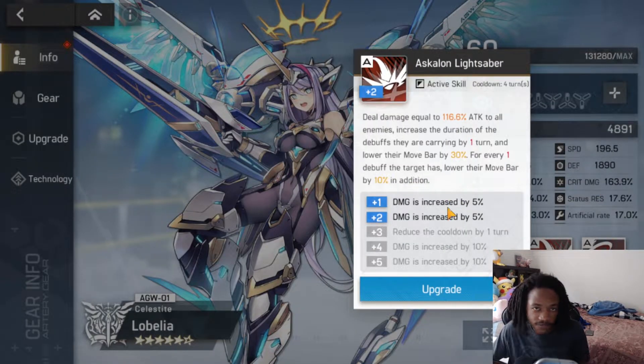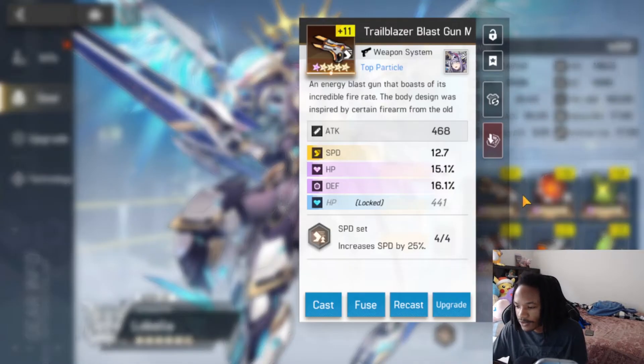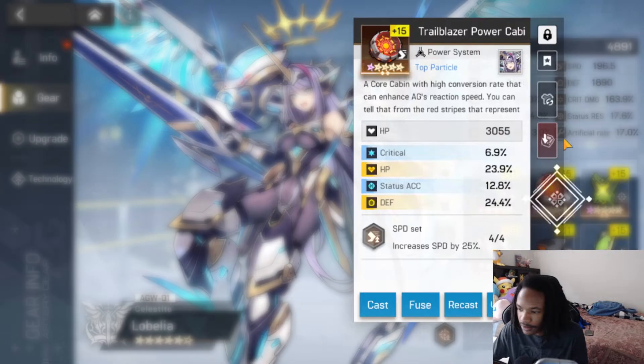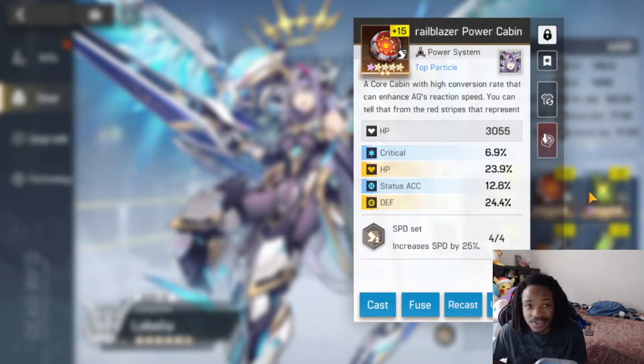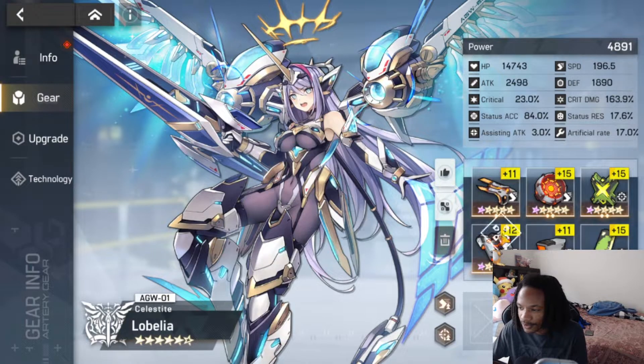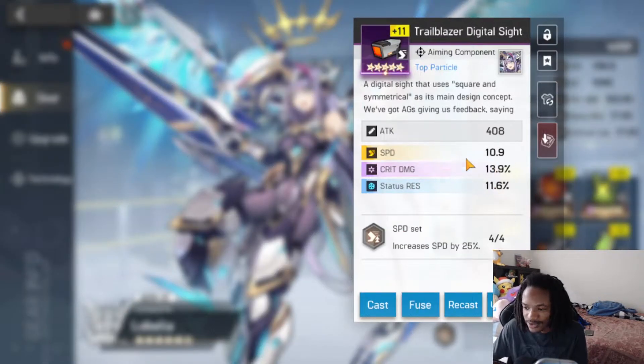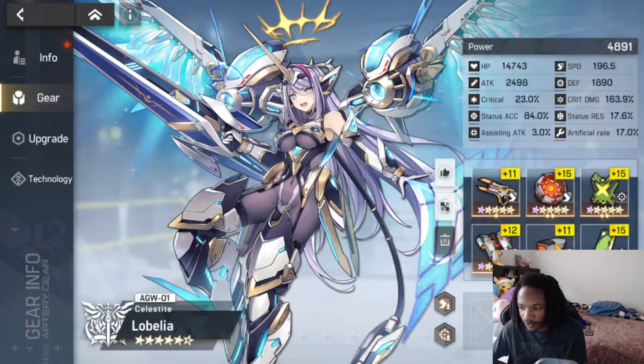You do not need to have damage gear on Lobelia. My Lobelia has 84% status accuracy and I just have her on tanky stats — her goal is to just keep applying debuffs. I have her on the speed set with speed, HP, and defense. You need her to be tanky — some accuracy, more HP, more defense, really really tanky, with status accuracy throughout.